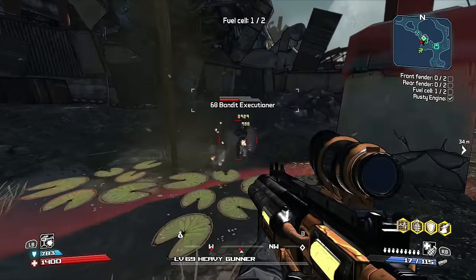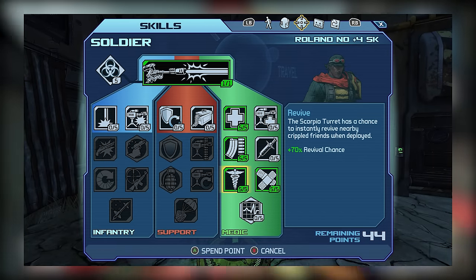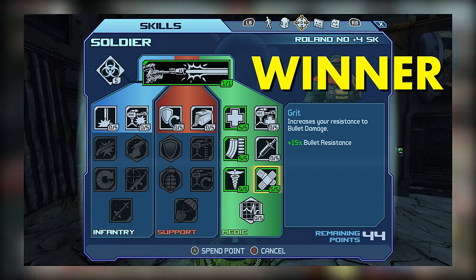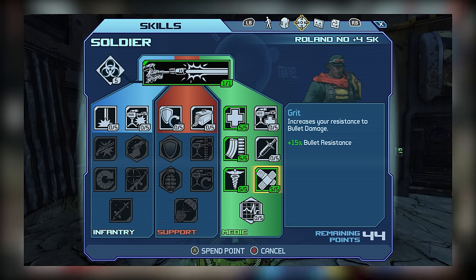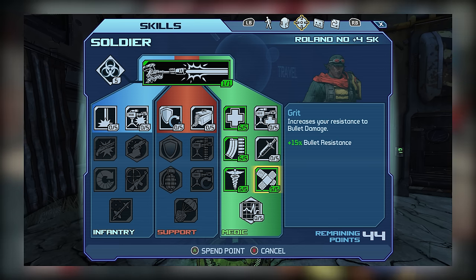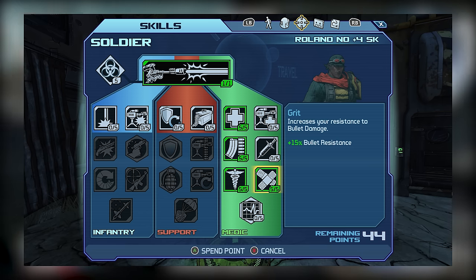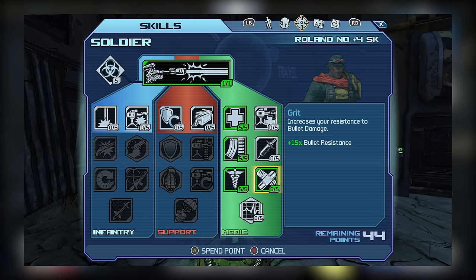Medic tier 3 could be a toss-up for co-op players. Revive gives a percentage chance to revive players with your turret and is a must-have for co-op, but it's not useful solo. Grit provides flat damage reduction — at 5 out of 5 you get about 15% damage reduction, meaning you take roughly 87% of normal damage. Unlike Borderlands 2's Grit, it doesn't make you near immortal, but the passive resistance is useful, so Grit is our winner for solo play.